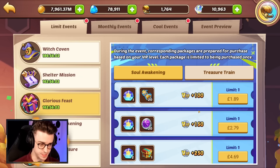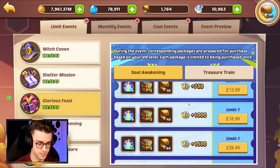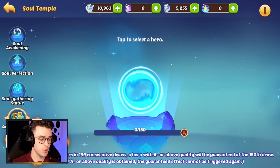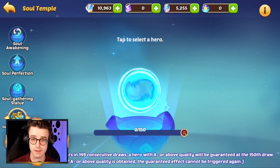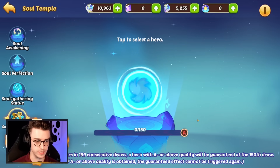Moving down to the unique stuff, we have the Glorious Feast. This might seem crazy at first — and it most certainly is. You can buy a lot of money's worth of packages that scale up and up. The whole point of the Soul Awakening option is to buy Sacred Awakening Stones, which allow you to enter the Soul Temple and do Awakens that have a very good chance of getting powerful heroes. If you do 150 of these new Awakens and fail to get an A- or higher hero, you will get one guaranteed — which is extremely exciting.